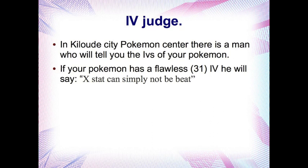Another thing that's essential for efficient IV breeding is the IV Judge. He's located in the Kiloude City Pokemon Centre. When you talk to him, he'll tell you if your Pokemon has a flawless — i.e. a 31 — IV stat, saying that that stat simply cannot be beat. If it's not 31, he'll say something else.